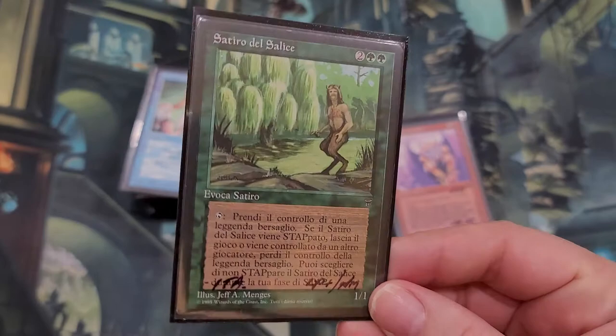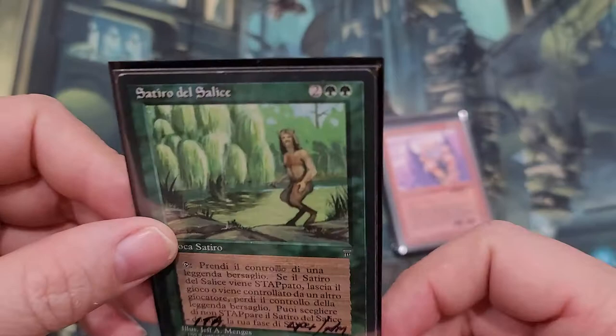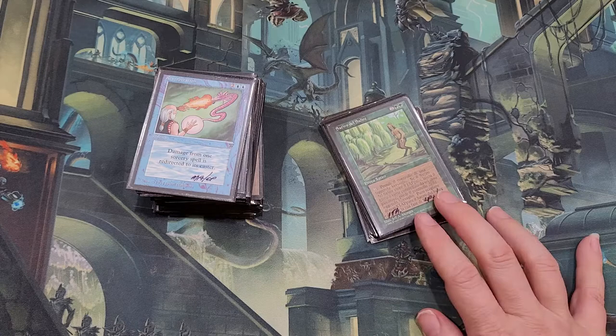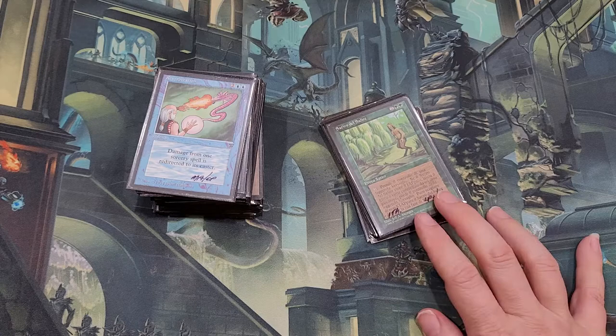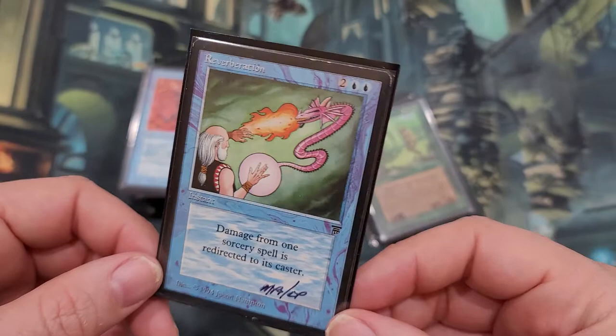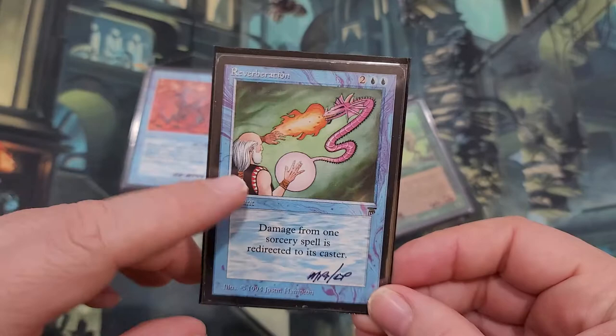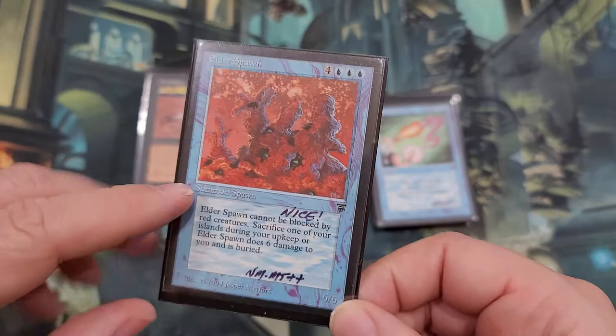This one is Willow Satyr, again in Italian. I got a better price for these than what they are in English, so I figured I'd take advantage of it while I could. It's a good card. I do have one English version that I pretty much don't even play with anymore — it just stays in a protector because they've gone up too high. I'd have to double-sleeve it to make sure I don't mess it up. Reverberation — damage from one sorcery spell is redirected to its caster. It costs four. I think there are better cards for this nowadays, but back in the day this was probably a big deal. I'm not sure if this is on the reserve list, but it is Four Horsemen — it is Legends. We're going to add that to the collection.